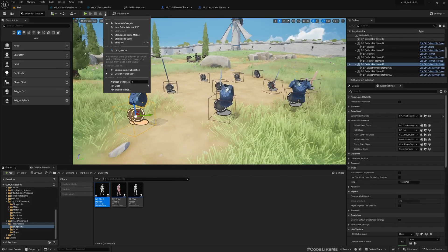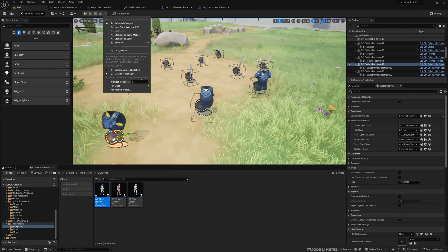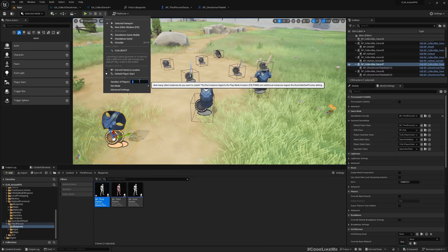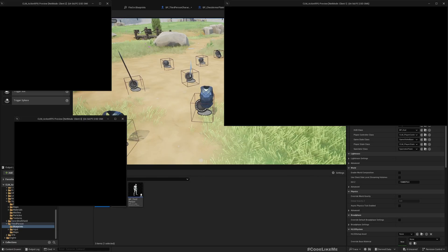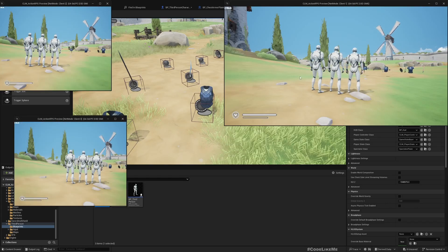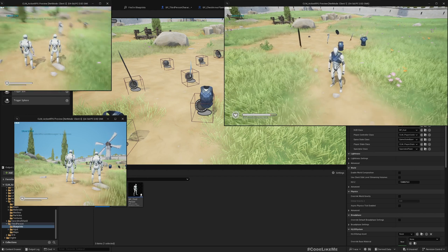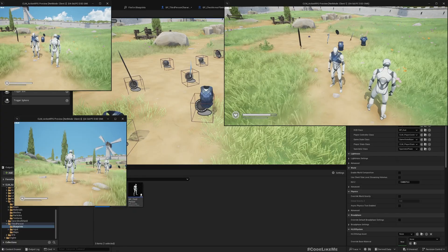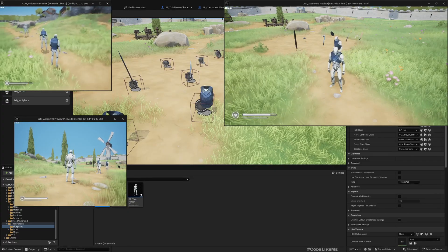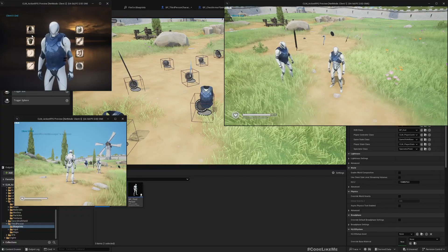This should already work. Playing as client — you can see now it works properly, and from this player's perspective the armors are attached correctly. Let's get an armor for this other character too — he also got it and it is visible from the other side.